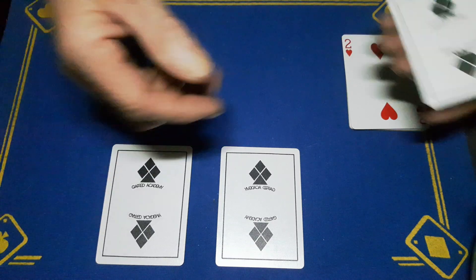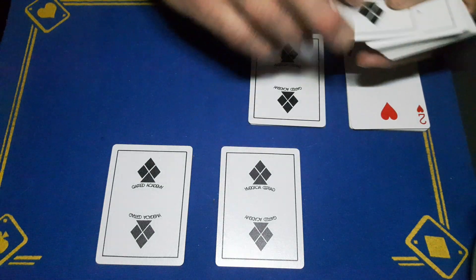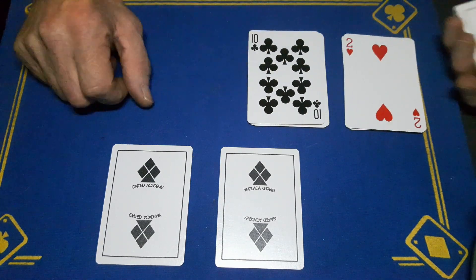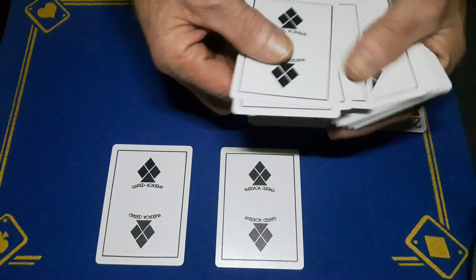We know it's a red card, so now we find the value. We spell out N-U-M-B-E-R. So we know it is a red 10. Now we spell out the answer: A-N-S-W-E-R.